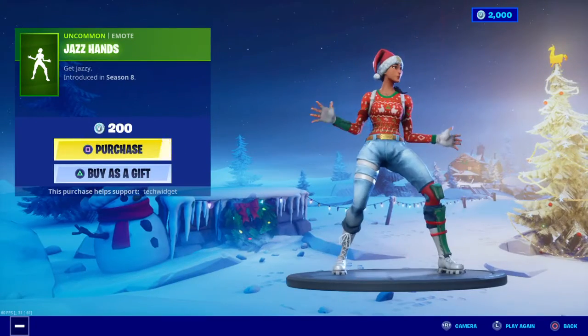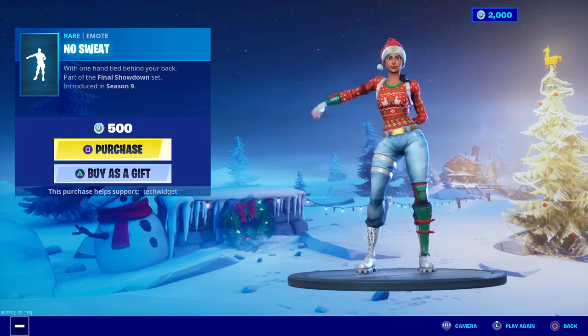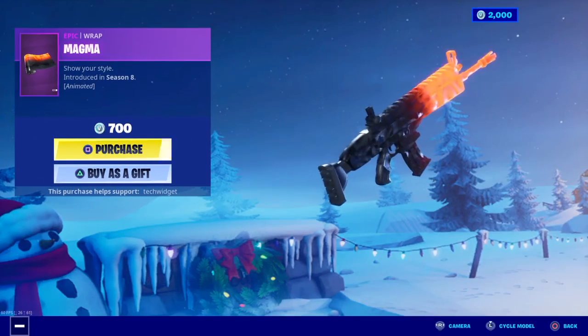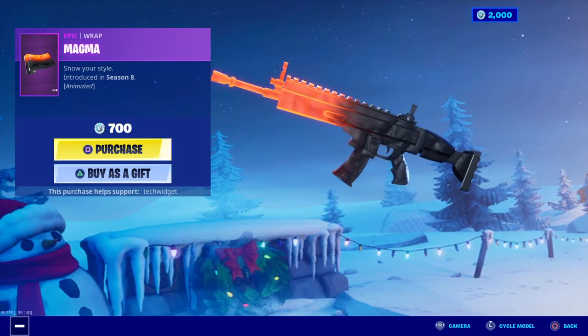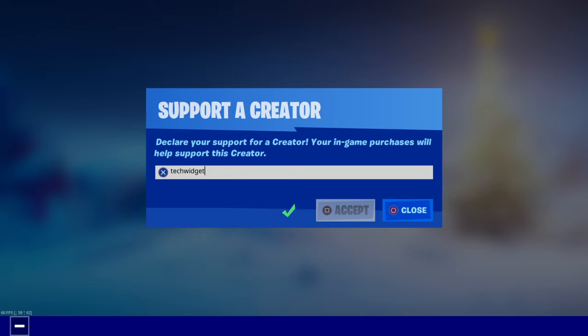Jazz Hands — that's awesome. No Sweat — that's awesome. And Magma, this is a very, very nice skin. Make sure you use code TECHWIDGET in the Fortnite item shop if you're going to buy any of these. I'll see you next time. Peace.